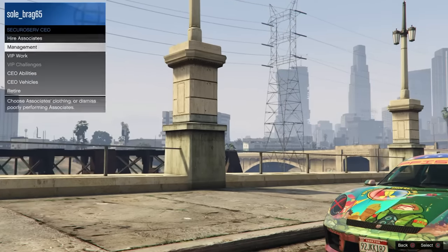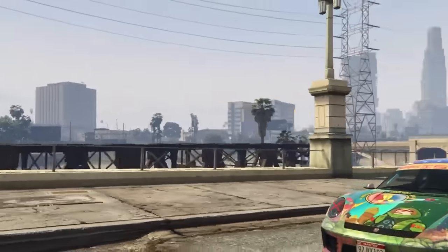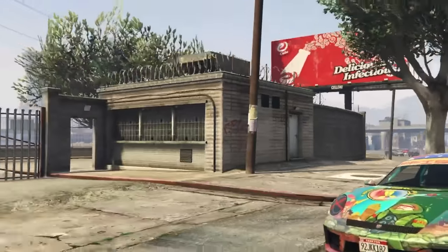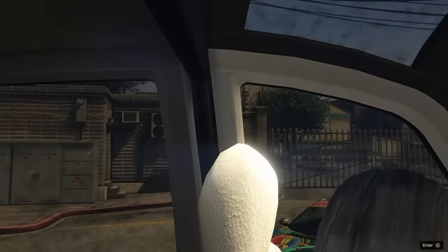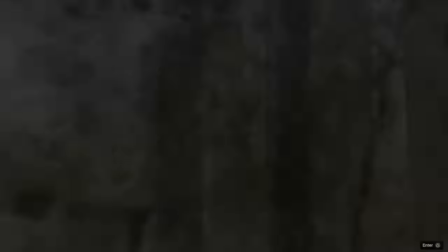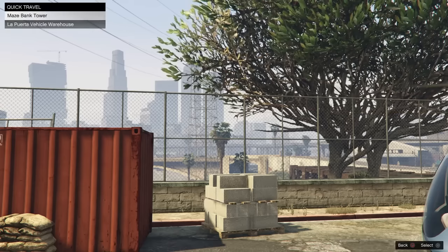Make sure your friend does not get kicked from the LS Car Meet — have him moving around at all times. Fly the helicopter up into the sky and jump out. When you respawn you'll be completely bricked. Join that same friend in the Assisted Aim lobby again, accept the alert, and now you're able to move around.